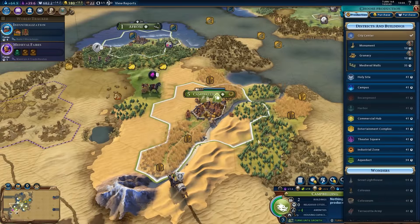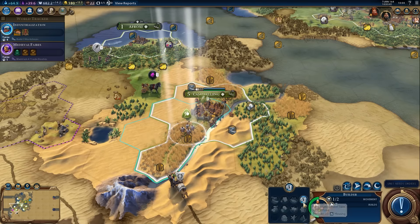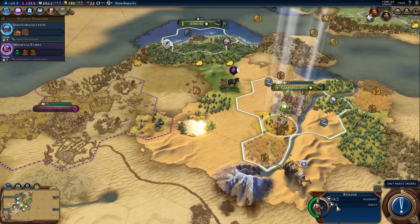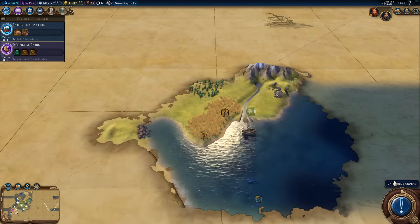We can still use builders to rush the Terracotta Army if nobody beats us to it, because that is still an old enough wonder type. Let's get medieval walls built up. We've just used that builder once and he's still got six builds left — so we're getting seven-charge builders right now, which is fantastic. Wheat is absolutely everywhere on this map.